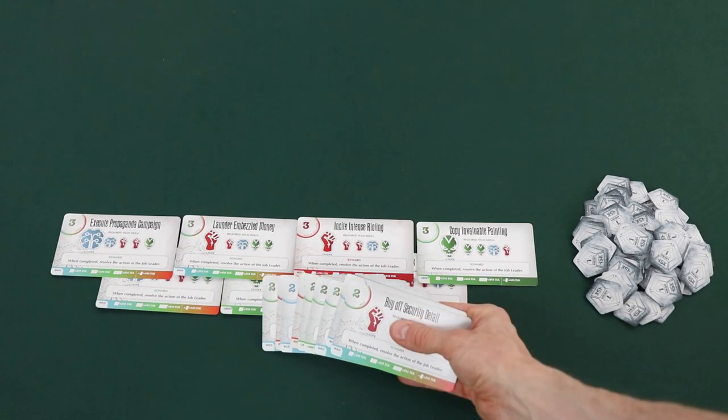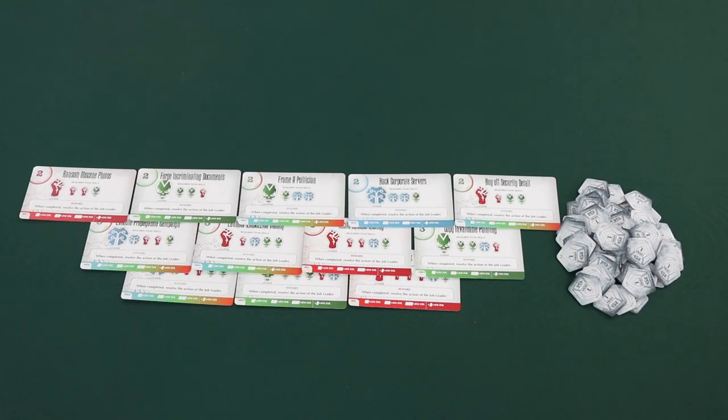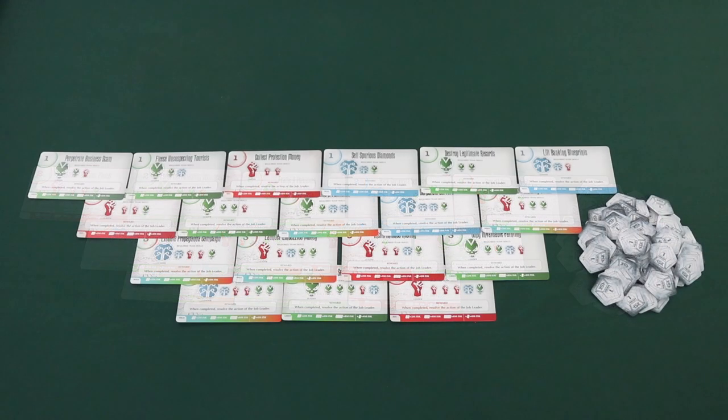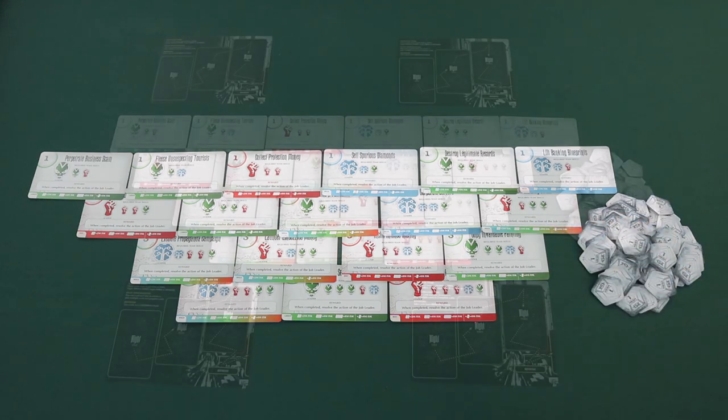Then shuffle and randomly select 5 of the level 2 cards and form a new line on the top row. Finally, shuffle and randomly select 6 level 1 cards. Once you've done this, you'll have an inverted pyramid as you can see here. Note that in a 2-player game, you place 1 fewer card in each row of the pyramid.